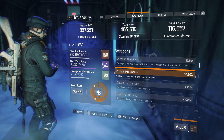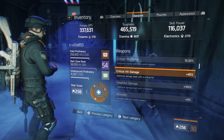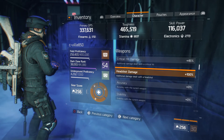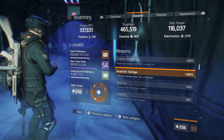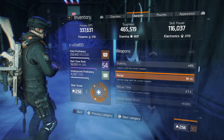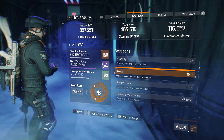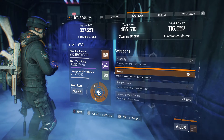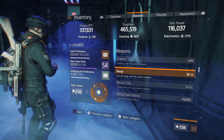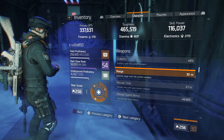Crit hit chance is not very high. Crit damage — I run a lot of headshot damage, 100%. I like my headshots. No stability, no accuracy — it's a very controllable gun once you play with it for a bit. A lot of people don't like it, but I'll tell you what, it is a dropper. I use it all the time and have no issues with it.